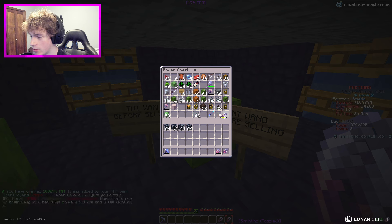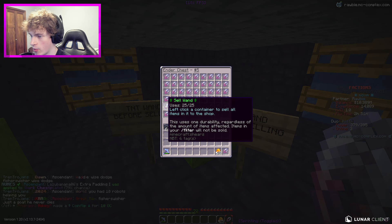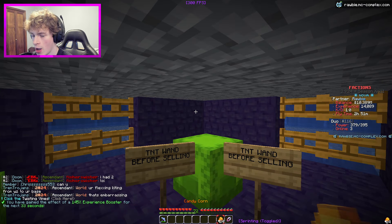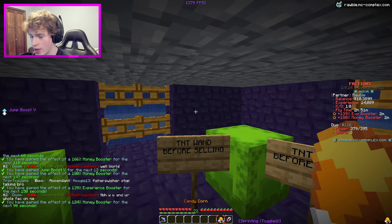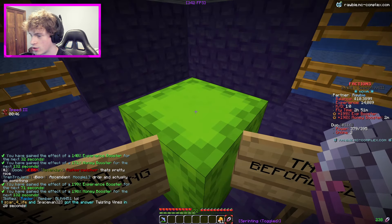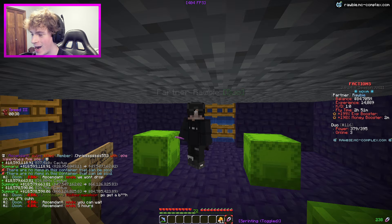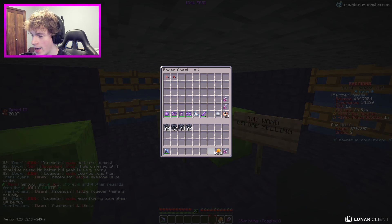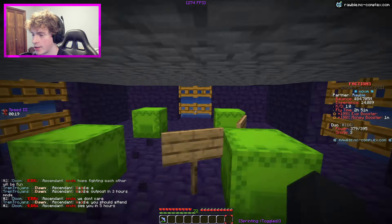Now we have enough TNT wands to convert the rest. I'm going to do the TNT and sell everything else. Before I sell, heroic told me to use the candy corn. I keep clicking candy corn trying to get a high boost - 145, 166, 180 - I want higher than that. There we go - 198 money booster! I went through a lot of candy corn but this booster lasts about two minutes. Selling the cactus: 18.5, 18.5, 18.5, and 18.5 million - we have 84 million dollars from that! Technically 74 million net since I had about 10 million in balance already.